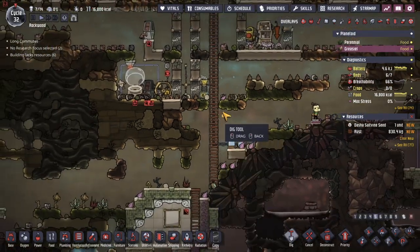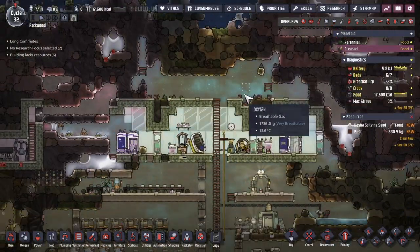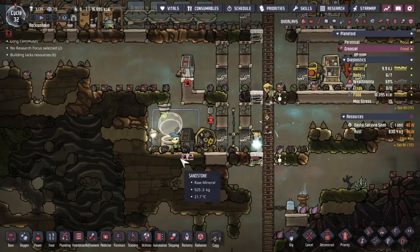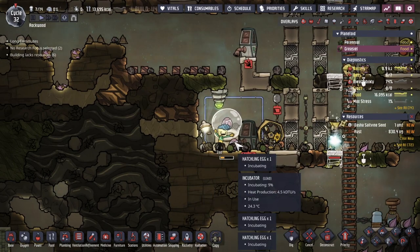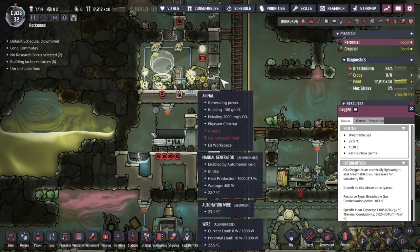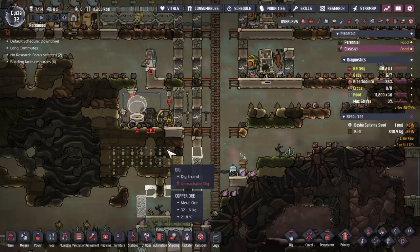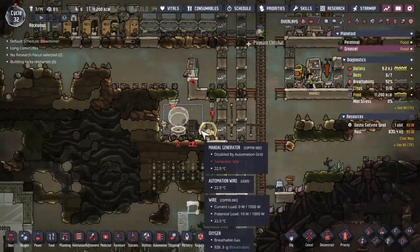We have an electrolyzer running — it's going to be providing oxygen, but also hydrogen, which is something that's going to accumulate up here, and I can use for power generation later on so the Dupes don't have to be on a manual generator so much. First hatch egg on this world is just about to be done, which is awesome. So I'm going to get this Dupe to do all the eggs that are here before they leave, just letting the dupe process as many eggs as they could.